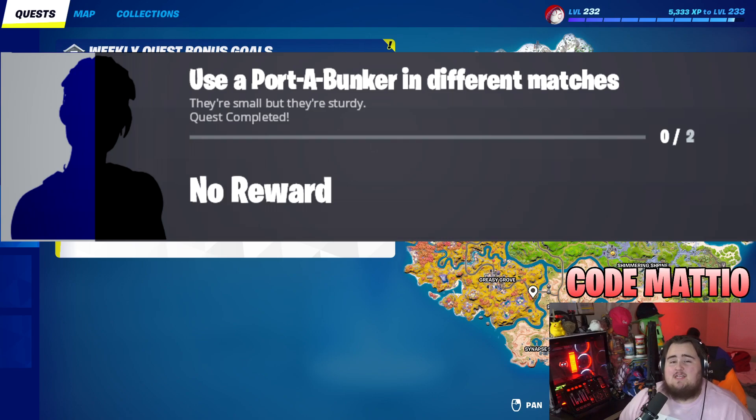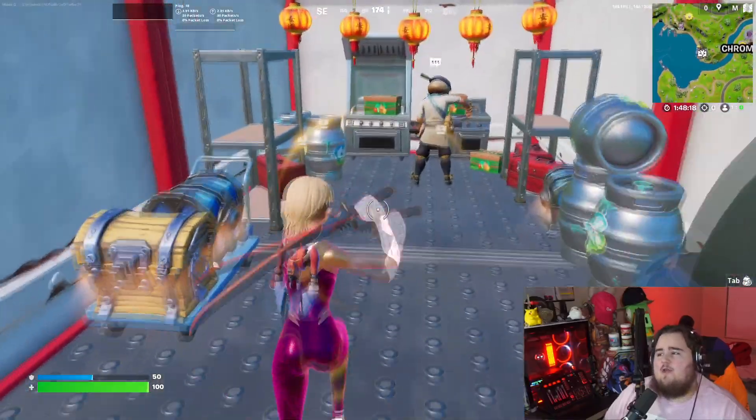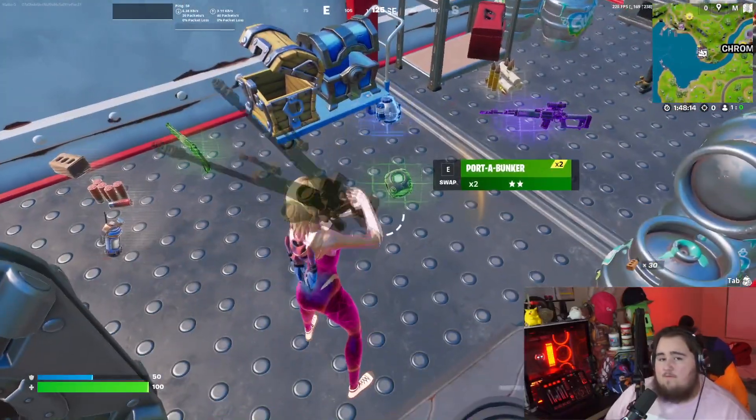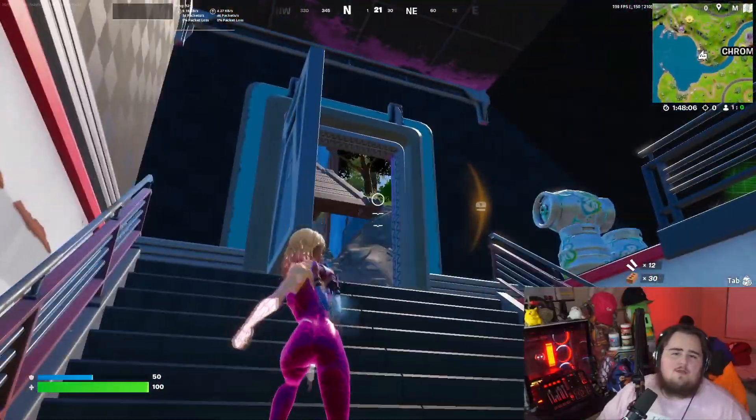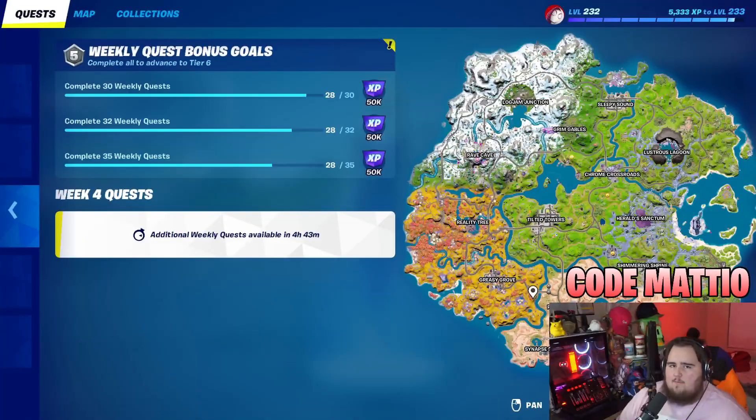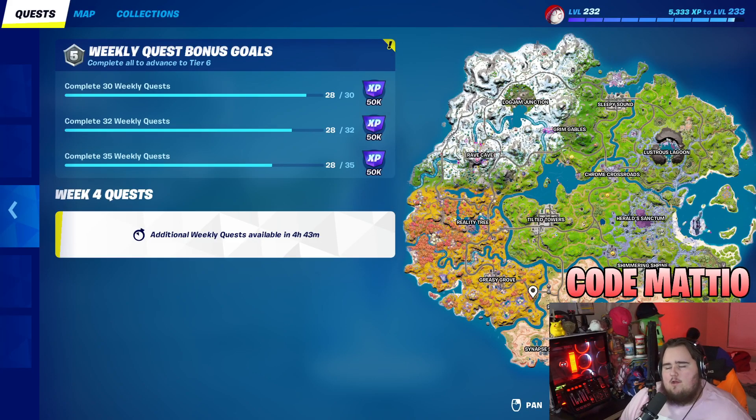Next, use a port-a-bunker in different matches — you have to do this twice. It's pretty simple: just find port-a-bunkers. If you're going into a vault you'll likely get one easily. They also spawn on the ground and in chests — they spawn pretty much anywhere. Just throw one down in two different games. I'm not a big fan of challenges requiring multiple games, but you have to play at minimum two games this week.